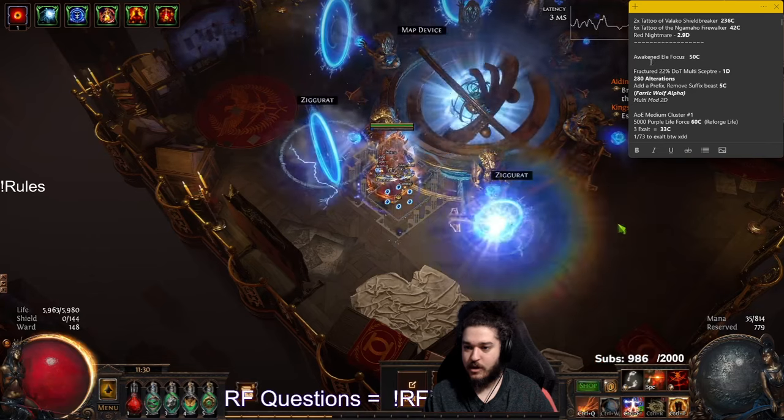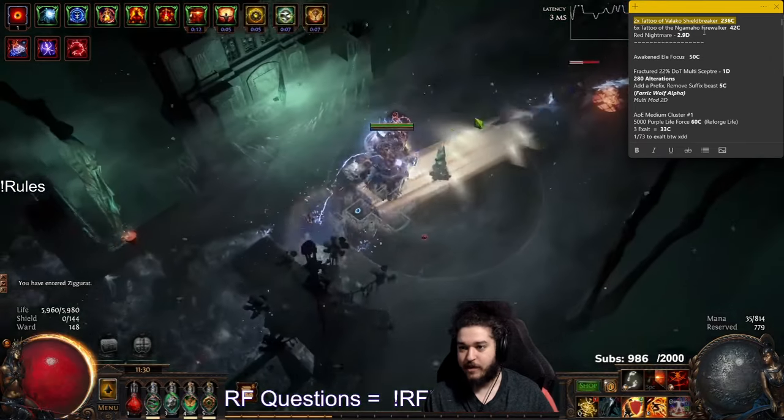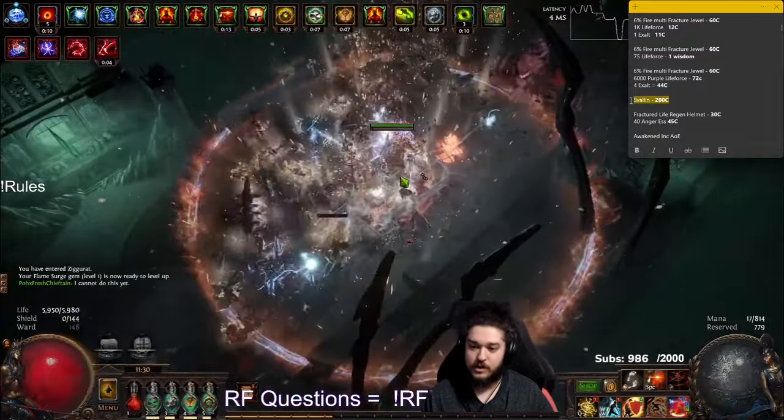Starting with basically we set up Sfallen where we're using Shield Breaker tattoos, along with Fire Res tattoos and Red Nightmare. And then of course the actual Sfallen down here.